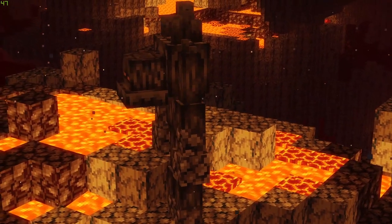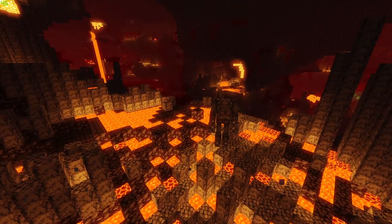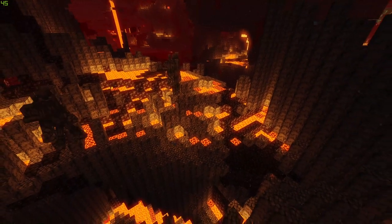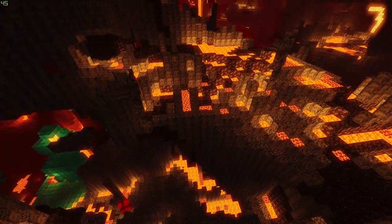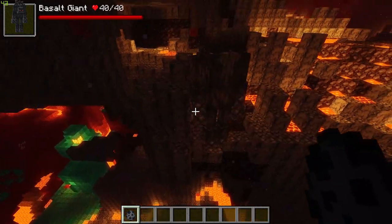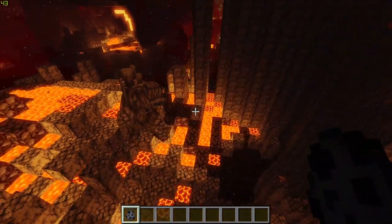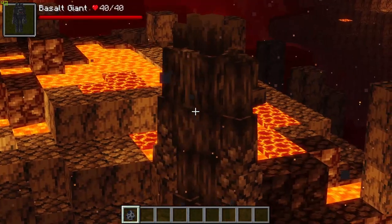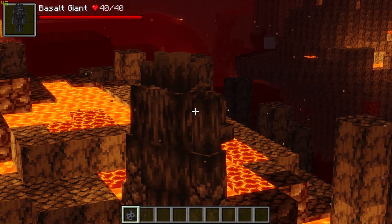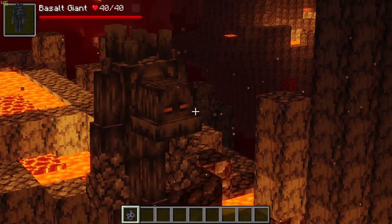If you thought crossing the Basalt Delta was hard enough, you now have to contend with the Basalt Giants, found roaming the area. Like the Embodies, they will attack magma cubes, so you can lure a magma cube towards them, they'll fight and kill it for you, and then you can pick up the magma slime for crafting. These are a very cool looking mob and are the most powerful mob added into this mod so far — just awesome looking.